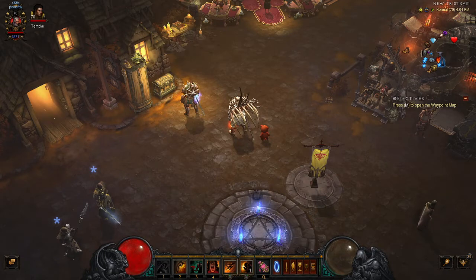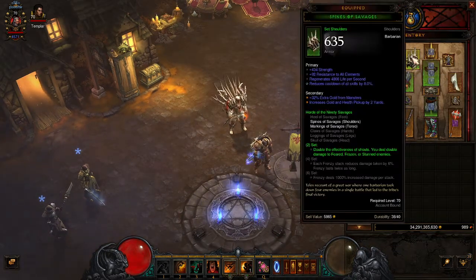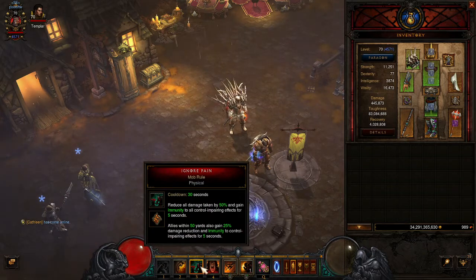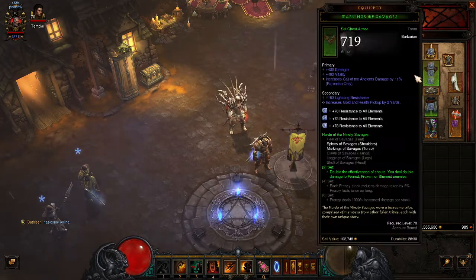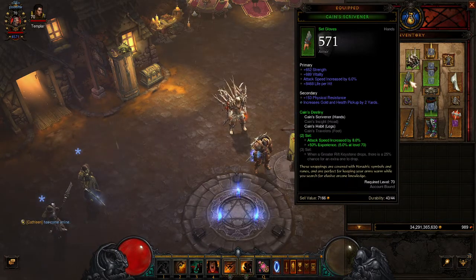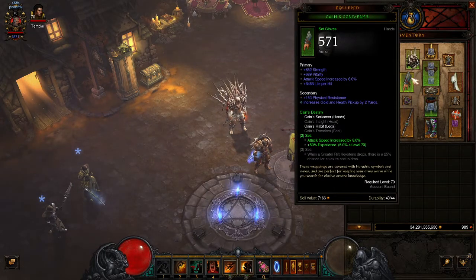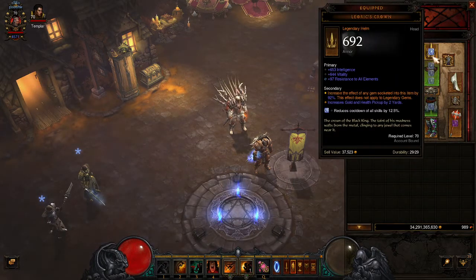The build I use is as follows. I'm running two-piece Savages — the shoulders and the chest — which doubles the effect of your shouts, helping with Falter, War Cry, and so on. I also run two-piece of the King's Destiny to add XP. At level 70 that's 5%, and since you're doing so many rifts, every little bit counts. This is definitely a paragon build to help generate more paragon, so I have that extra 5%. In my weapon I run a Gem of Ease.